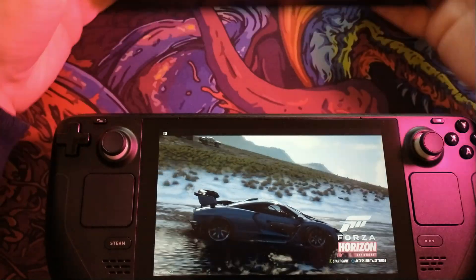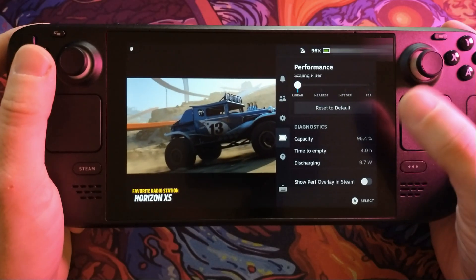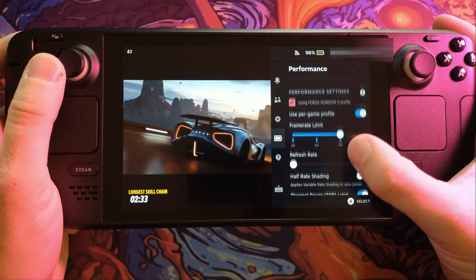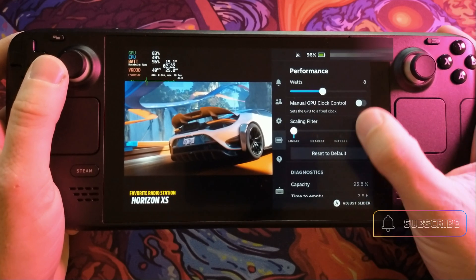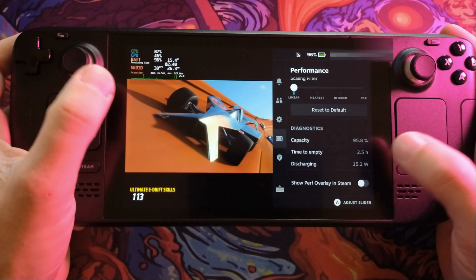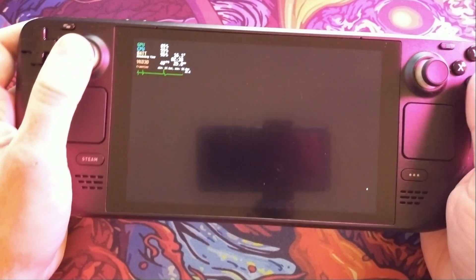First things first, we will look at the Steam Deck since it's closest to me. Settings-wise, we have kept the power envelope set to 8 watts and we have targeted a 40fps refresh rate. At the moment we're discharging at 15 watts, and you'll find when the game gets up and running it'll carry on at about 15 watts, so it's actually really sipping power — which Forza Horizon 5 is always pretty good at on the Steam Deck.